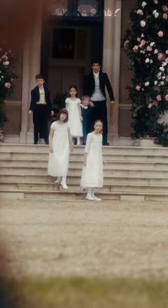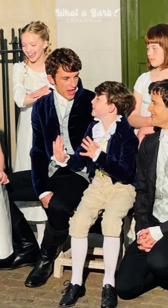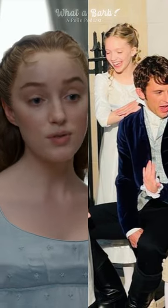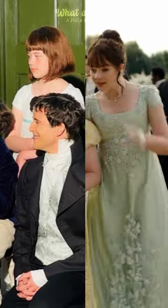Every sibling, if you look carefully, are actually wearing the colours that represent them. For example, the girls with the ribbons all have their matching ribbons. So Fran has peach, Daphne has her baby blue, and Eloise has her green ribbons.